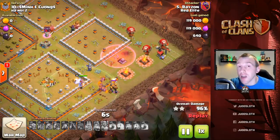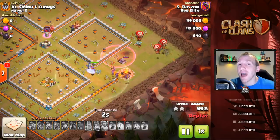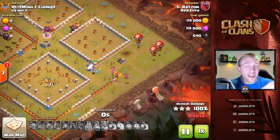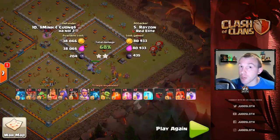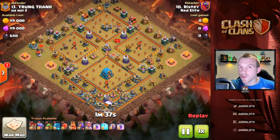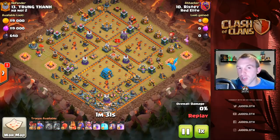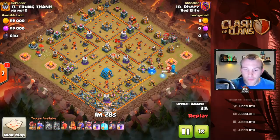You might see this base design in the clan war leagues a lot — getting the two-star is ideal but I'm showing you how to get the three-star. Let's move on to the second strategy we use, which utilizes dragons. Moving on to the drag bat attack strategy — we first have an attack by Risty, and then we'll finish up the video with an attack by myself.